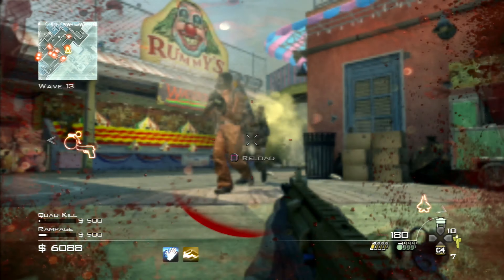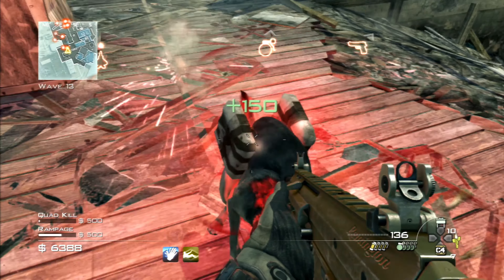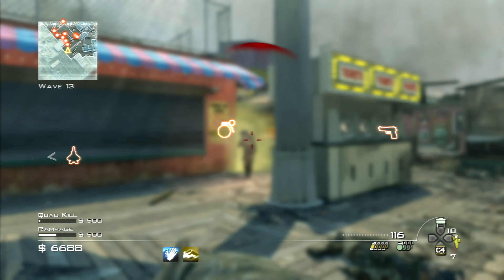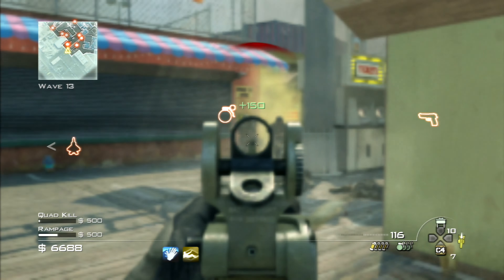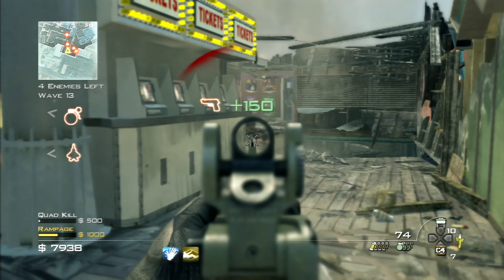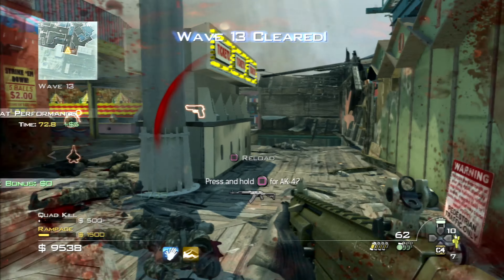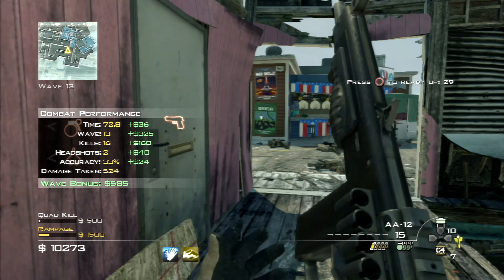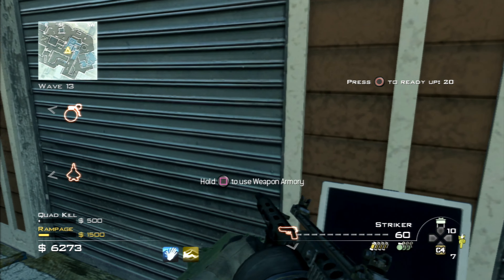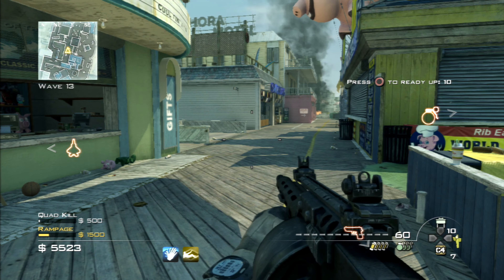It's not a terrible shotgun, but obviously when the enemies get stronger as the waves go on, it is going to be a tougher weapon to use. There's a dog — get rid of him. There's a chemical trap — set that off and see if they go into it. Wave cleared. I'm going to get rid of this weapon. I'm going for a Striker — why not? I generally do enjoy using it and it works like a treat against Juggernauts.